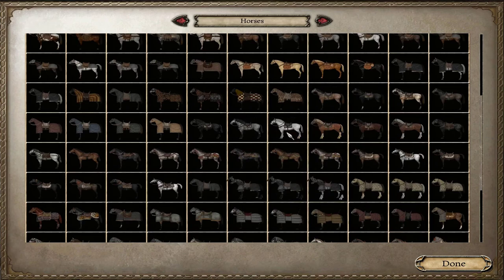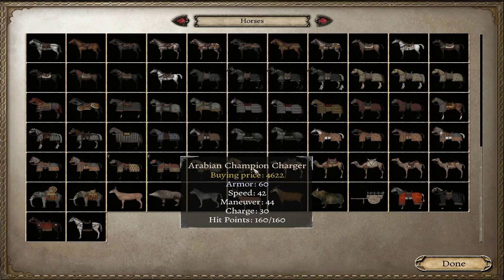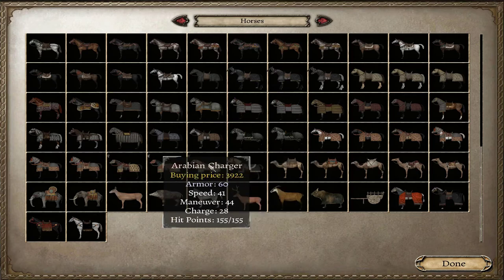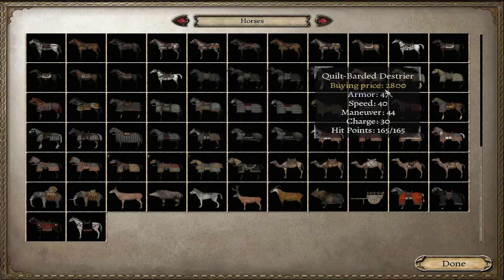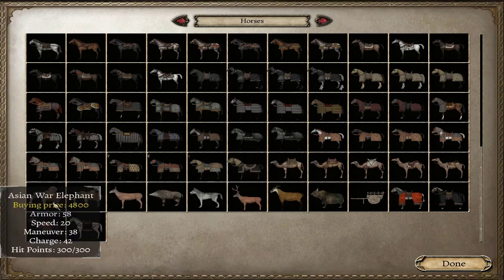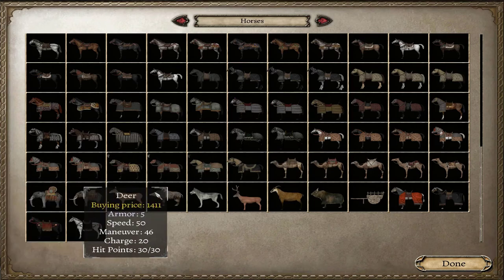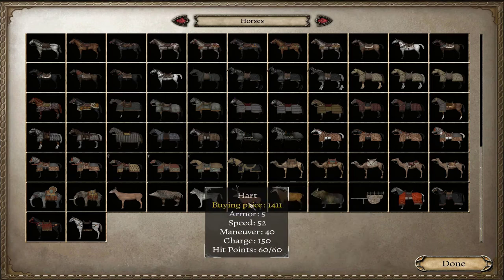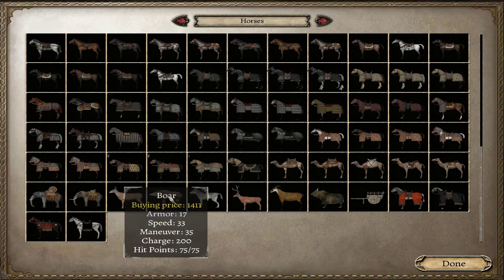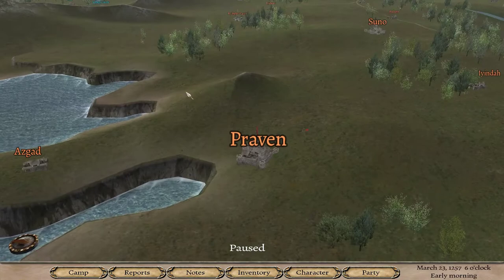Looking at horses - this one looks very cool visually but it's weak. I'll be looking for a horse called the Arabian Champion Charger: 42 speed, 60 armor, 30 charge - really decent. Speed is the most important factor for me. There's also an Asian War Elephant and an African War Elephant - the African is much faster with more charge. These animals can be hunted for loot. Boars are the slowest so we might try hunting those.